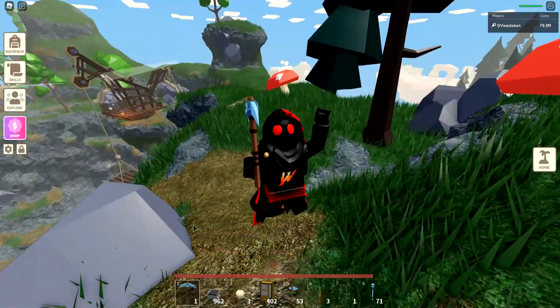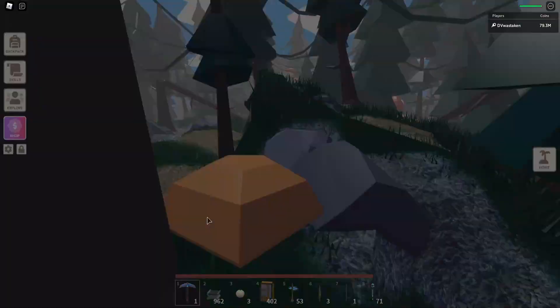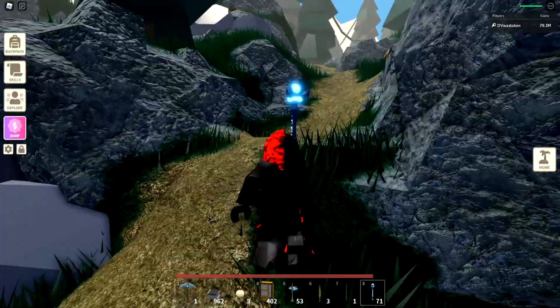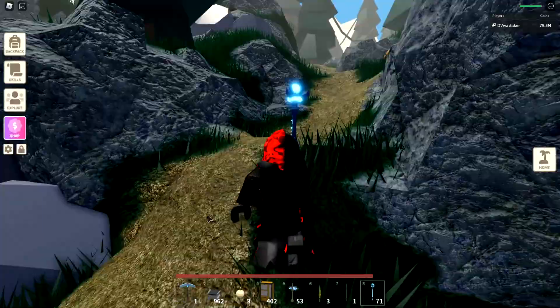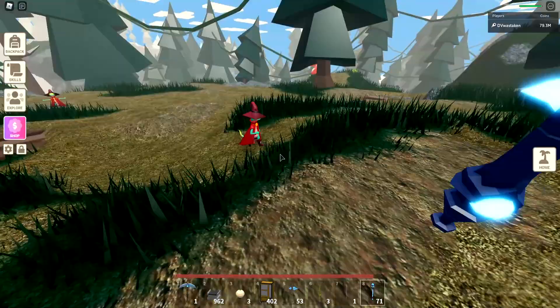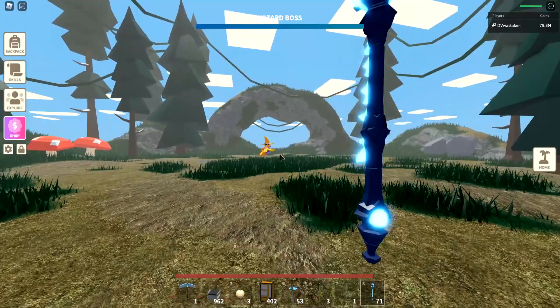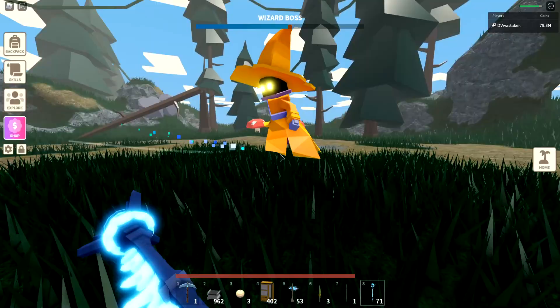Now we're heading to desert island — you can see the sand here. This requires level 41. On desert island there's actually a nomad — this is how you get cactus stuff. Complete quests with this guy to get sand dollars, and then you can exchange them. He's got different offers: desert chests which are decorative items, a cactus spike blueprint that lets you make that weapon I showed earlier, and cactus seeds. Cactus seeds are really slow crops — they take 20 hours to grow and must be planted on sand, not grass or dirt.